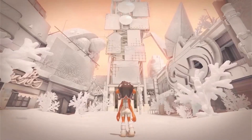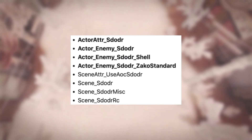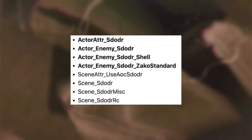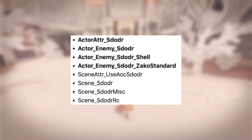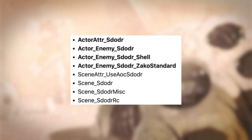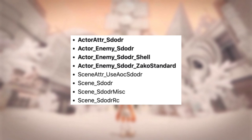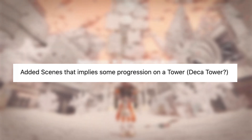Starting out, we did get a couple of leaks that I haven't shown yet. We got this weird leak list with a new enemy called 'Zacko' — or 'Zacko Standard' — it could be pronounced either way. It says S-D-O-D-R, which is probably short for Side Order. We also have a leak that says 'Deck of Tower,' which is just the tower from Splatoon 2's main area, so that makes sense.